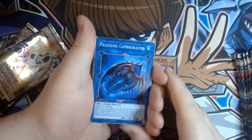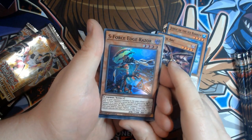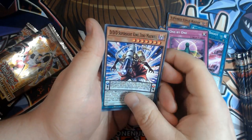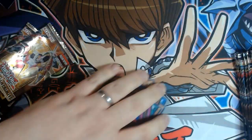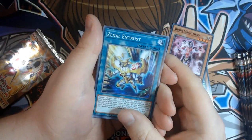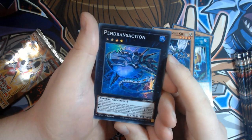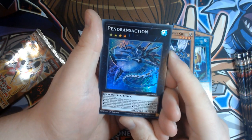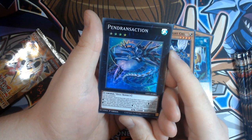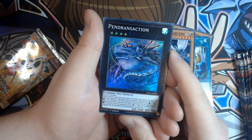Starry Night Seal. Paleo Link. Judge of the Ice Barrier. Clock Arc. S-Force Edge Razor. Basil Rose Shoot. One by One. Zexal Alliance. Amazement Ambassador Bufo. Bujin something. Zexal Entrust. Starry Night Seal. This looks swole — Pendransaction. Two Level 4, generic. You can attach a material, and if you have more cards in your extra deck than your opponent, apply these effects depending on the difference: one plus gives a thousand attack boost until the end of your opponent's turn; five plus, neither player can target this card with effects; ten plus, banish one card your opponent controls; fifteen plus, make your opponent's life points three thousand.